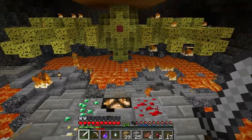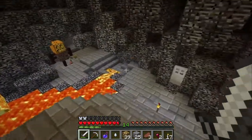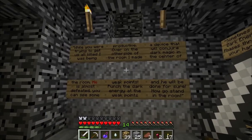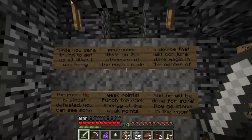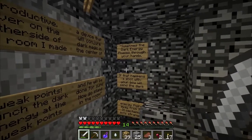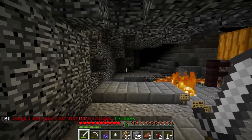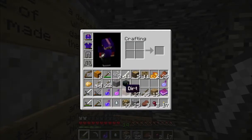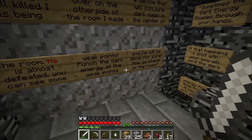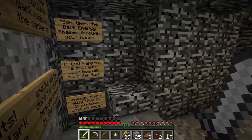What's actually happening here? Has that changed? While you were trying to get us all killed, I was being productive on the other side of the room. I made a device that will conjure dark magic in the centre of the room. He is almost defeated — you can see some weak points. Punch the dark energy at the weak points and he will be done for sure. Now go stand in the room. Sometimes the dark energy phases through your hands — if that happens, a shot with your bow will send the dark energy flying away from it.